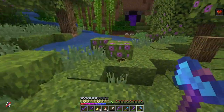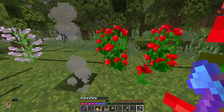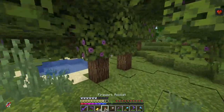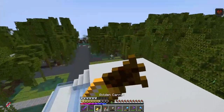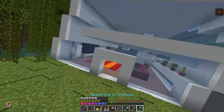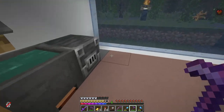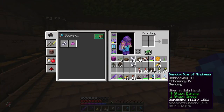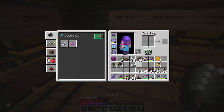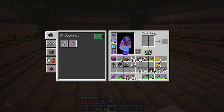That was a mistake — that wasn't silk touch. I've messed this up. Oh no, my bees are angry. Whoops. Should have used the hoe, or the shovel. Why did I think that axe had silk touch on it? I'm down to two bee nests. Well that was smart, good job me.